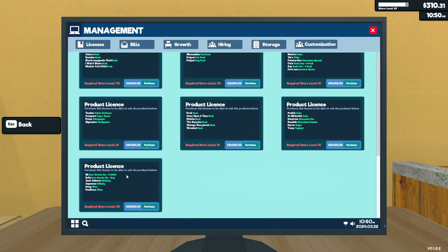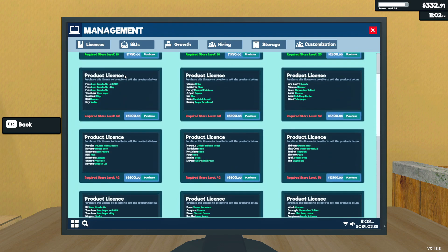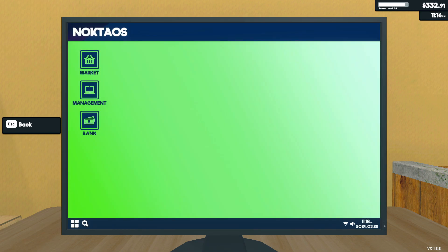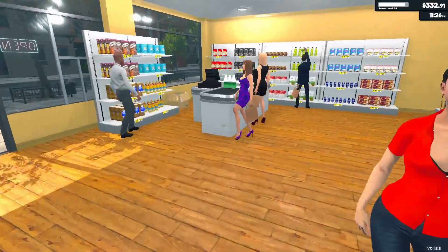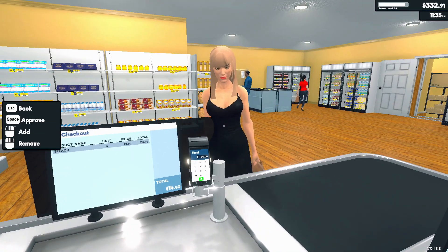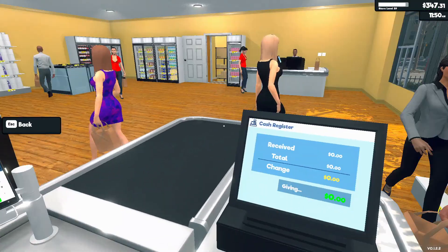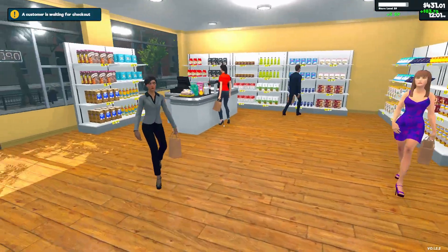Look at how far down the available licenses go — one, two, three, four, five, six rows times three is 18, times four is technically around 80 new items. This storage is not enough, so I agree it's going to need another upgrade. You always have to think ahead in these types of games.